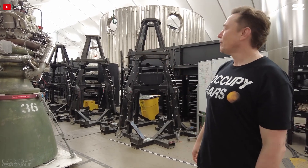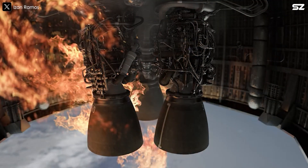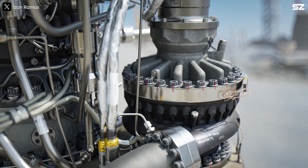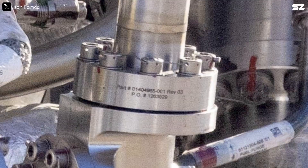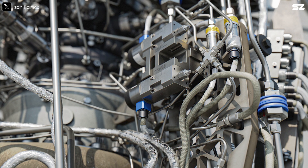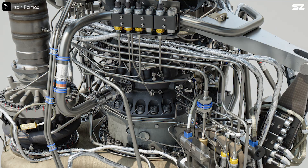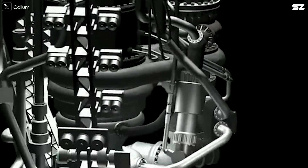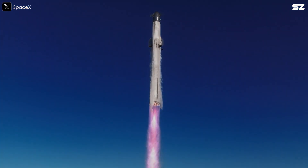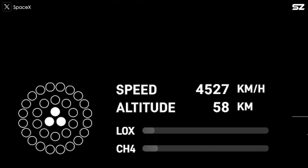Elon Musk has yet to reveal that detail. In short, the full-flow staged combustion cycle requires successful ignition at three critical points: the fuel-side preburner, the oxidizer-side preburner, and the main combustion chamber. If anything goes wrong at any of these ignition points, the consequences can be severe, especially when dealing with liquid oxygen and methane, which are fully miscible and capable of forming a highly volatile mixture. Losing ignition in any of these locations is extremely dangerous. If it happens, the priority becomes immediate: stop adding energy to the system and initiate shutdown procedures as fast as possible, regardless of the situation.